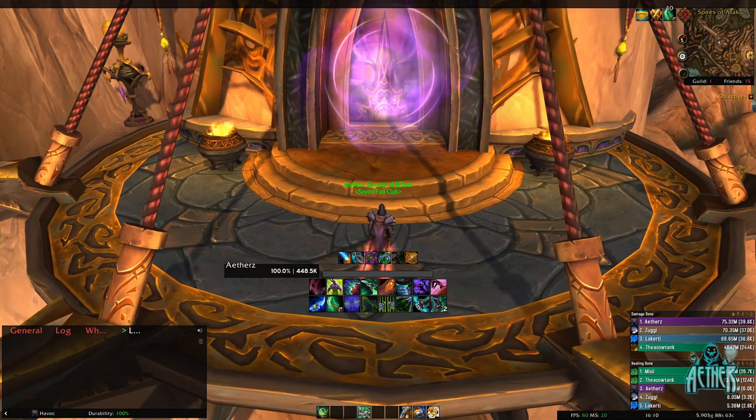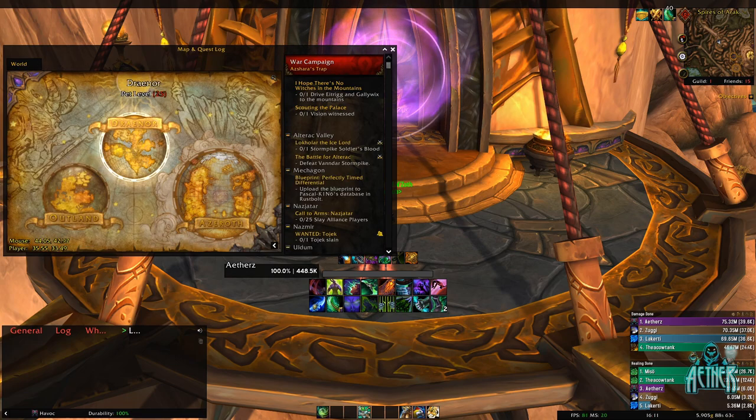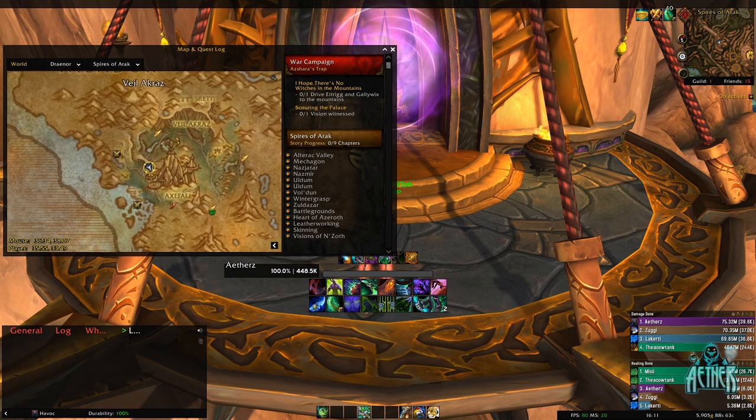Hey everyone, Aether here and today we're going to be looking at a super easy dungeon raw gold farm. The dungeon we'll be farming is Skyreach. To get to Skyreach, you'll want to head to Spires of Arak, located in the southern area of Draenor. Even if you don't have a garrison hearthstone, getting to Draenor is super easy with the newly added mage portals located in your faction's capital.